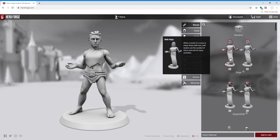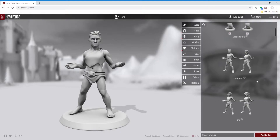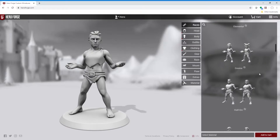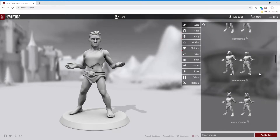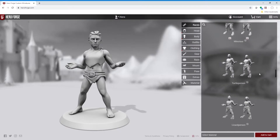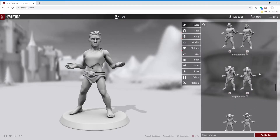What race is your character going to be? You can do a human, which is what we're going to be working with. Or elf, half-elf, dwarf, elemental, gnome, half-orc, halfling, half-demon, half-dragon — this goes on and on. K-9, feline, rat-folk, minotaur, turtle-person, lizard-person, raven-folk, fawn, forest-guardian, elephant-folk.